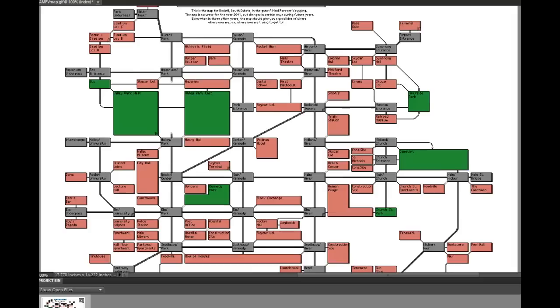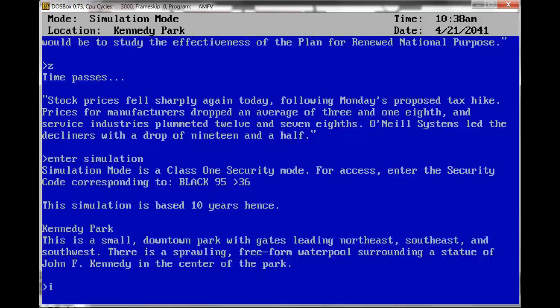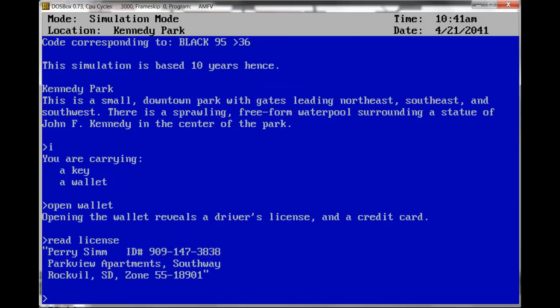One of the things I did last night was figure out where home is — it's kind of a pain in the butt. You get a big hint by looking through your inventory. You're carrying a key and a wallet. Open wallet reveals a driver's license and a credit card. Read license: Perry Sim, ID number, blah blah blah. Park View Apartments, Southway.